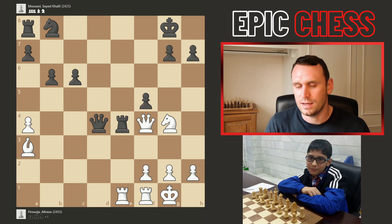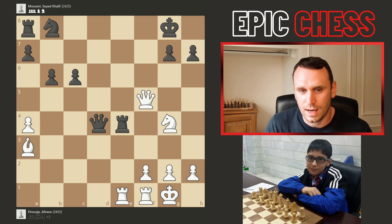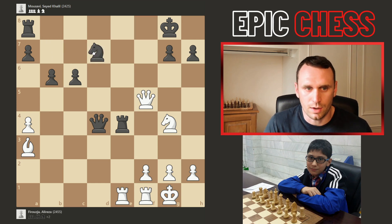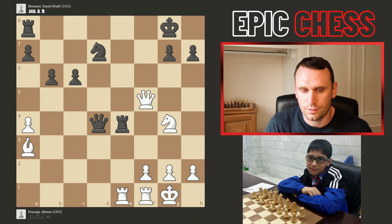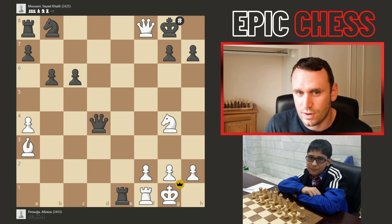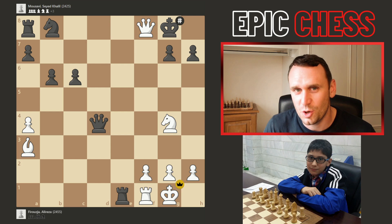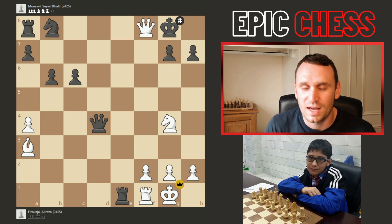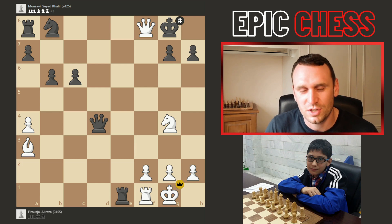So f5 was played — a desperate last-ditch attempt. Alireza simply takes, and even though it gave the king room, now there's a checkmate threat and there's nothing sensible black can do. If you develop the knight to a6 or d7, white just picks up the rook. So instead we had takes on e1, and Alireza delivered checkmate on the f8 square. An absolute crush — he's two out of two after two games. If you missed the first one and want to catch up, click here. Thanks for watching and see you soon.